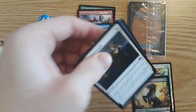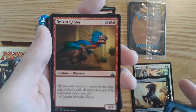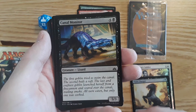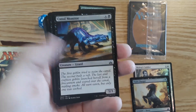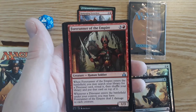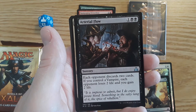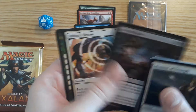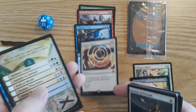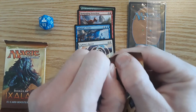That was a bad opening there. Moment of Triumph, Crash the Ramparts — cool artwork. Orazca Raptor 3/4 dinosaur, Hunter's Prowess, Aggressive Urge, Canal Monitor 5/3 lizard, Impale, Bombard, Snubhorn Sentry, Kitesail Corsair. First uncommon Forerunner of the Empire human soldier, Jungle Creeper elemental — that's pretty cool, add to my elemental pile. Arterial Flow, and the rare is Sphinx's Decree: each opponent can't cast instant or sorcery spells during that player's next turn. We aren't getting any super good cards yet — only two packs left. Hopefully we can pull a mythic.